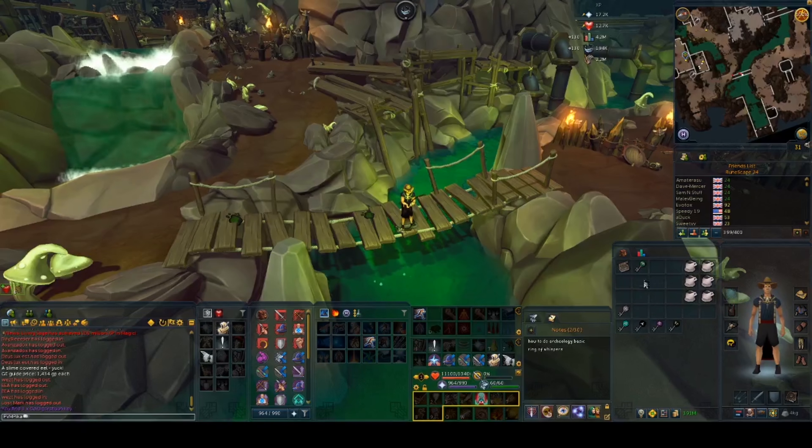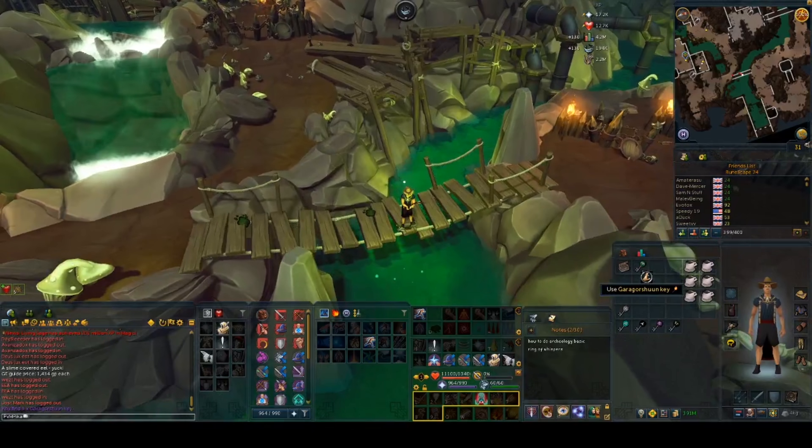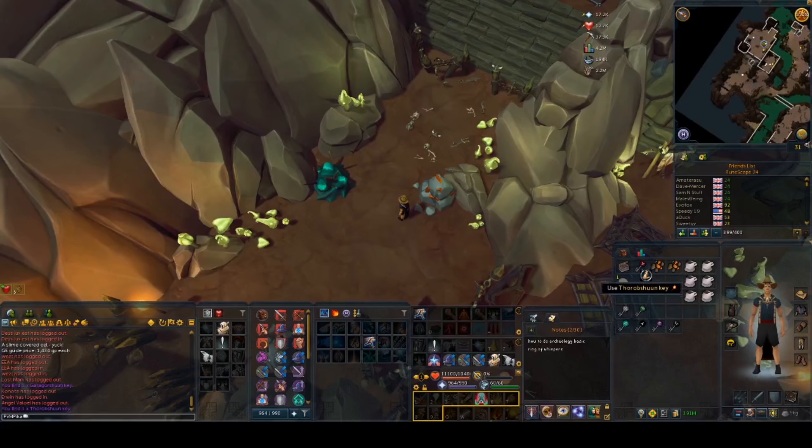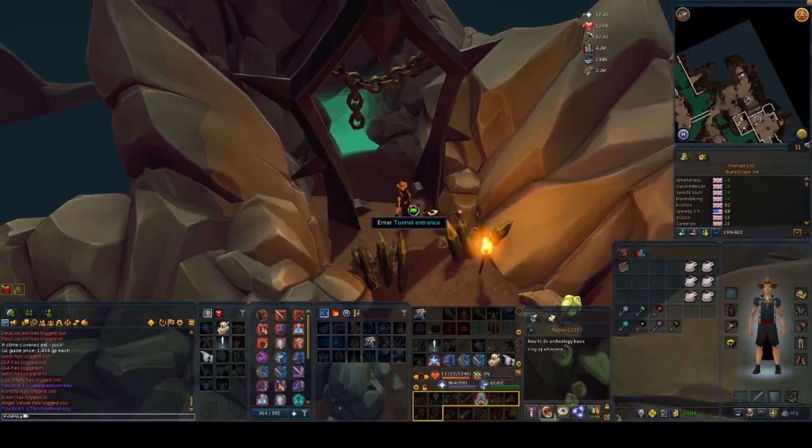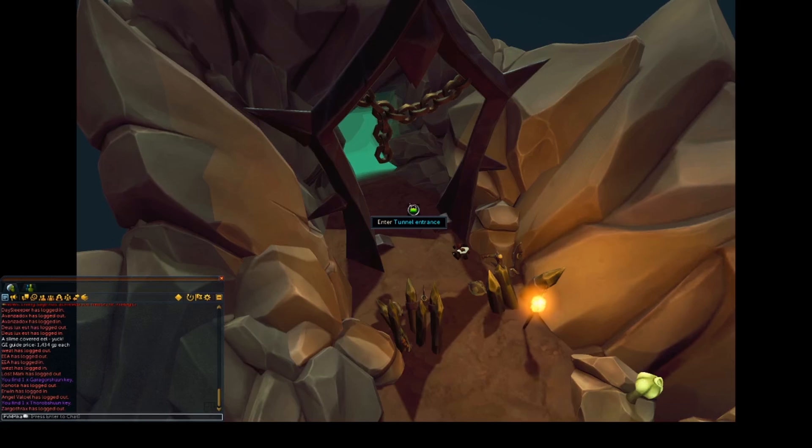The next key is the Garagorshuun key, and you can get it from fishing eel swarms or cavefish in the centre of the area. The Thorobshuun key is just south of the place you were fishing before. For this one you will have to mine any of the Copper, Tin, or Necrite rocks found in the area. The Ekeleshuun key can be found just east of the mining place — go through the tunnel and after the cutscene the key will be handed to your inventory.